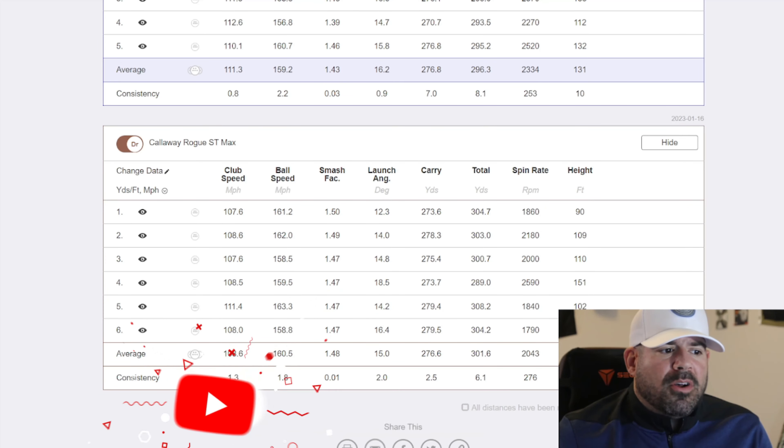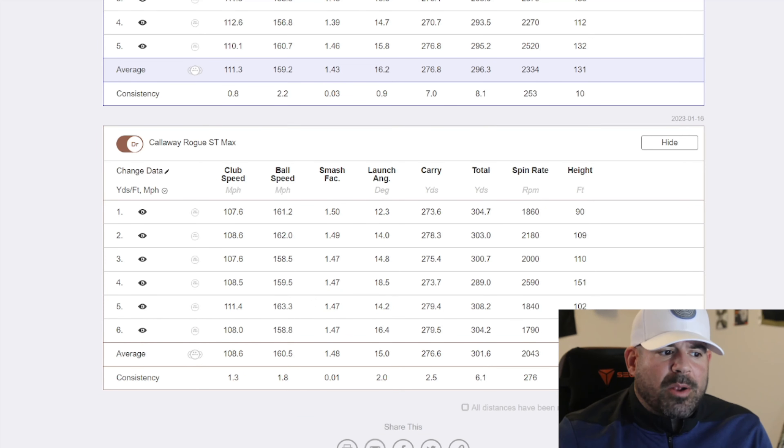When we come back, we're going to get on the Rogue for about seven to ten shots on the data matrix, and then go to the Paradigm for seven to ten shots there. We're going to test the Rogue first and then the Paradigm next.